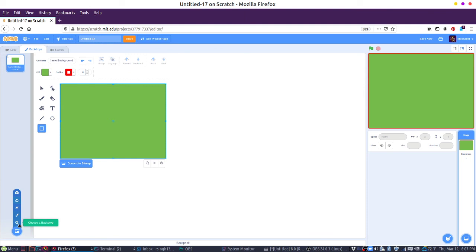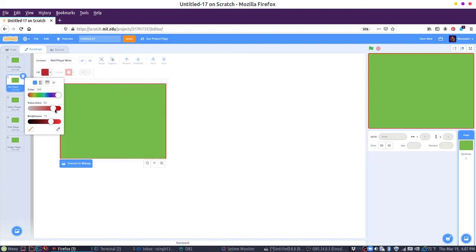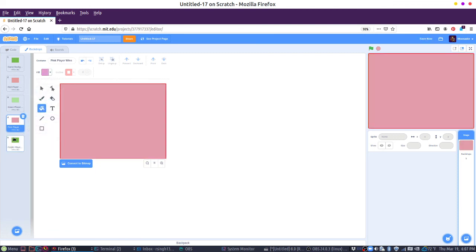I'm going to make a few more backdrops, so we're just going to duplicate this. We're going to have a different player wins screen — so red player wins, green player wins. And we'll just do one for each of these. You can choose whatever colors you want. And a purple player wins. So for these I'm going to repaint the backgrounds — a light red for red player wins, light green for green player wins, light pink for pink player wins. We're just doing a bunch of decorating first. So let's make this purple.